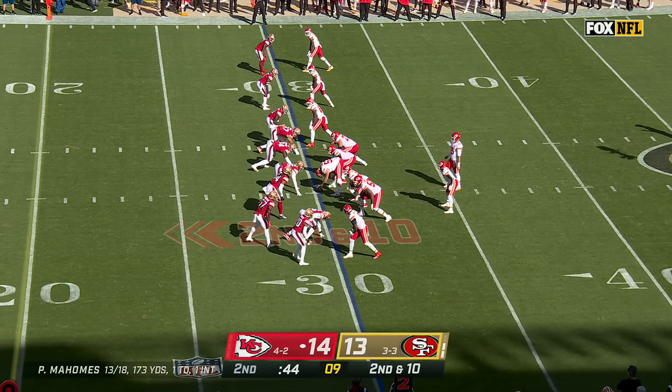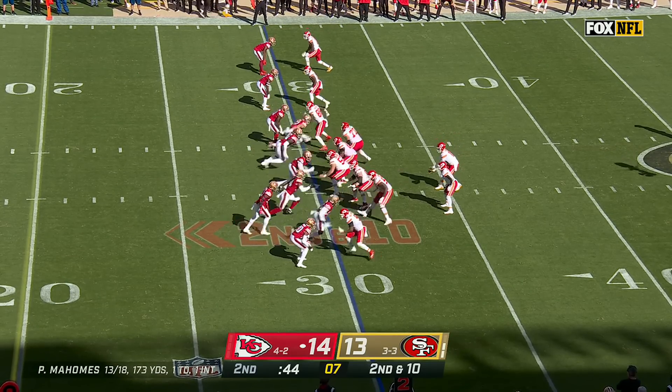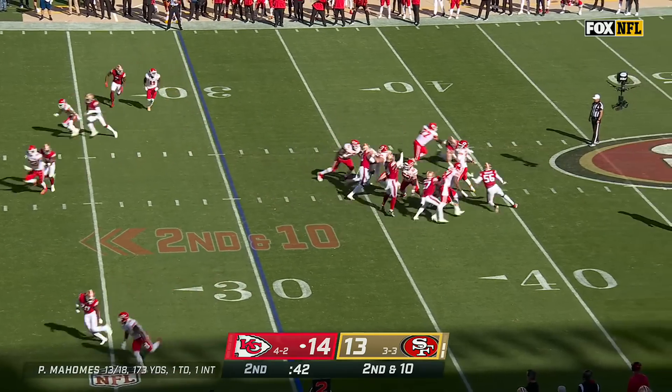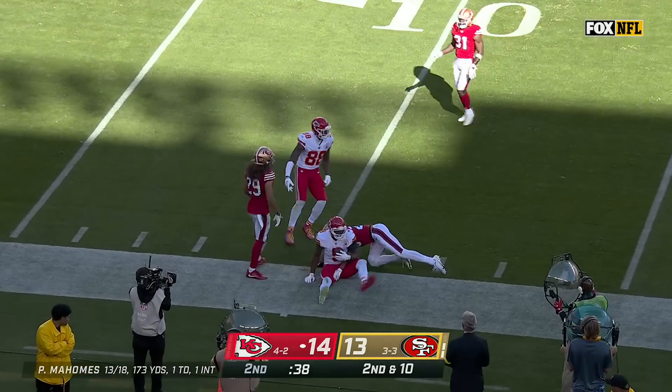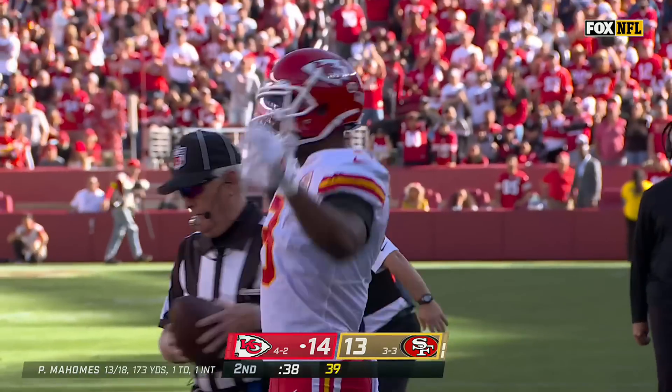Graphics pretty amazing — the Chiefs without Tyreek Hill have more big plays this year than last year. It's wild. Mahomes coming for Smith-Schuster — back shoulder catch and a beauty. JuJu Smith-Schuster.